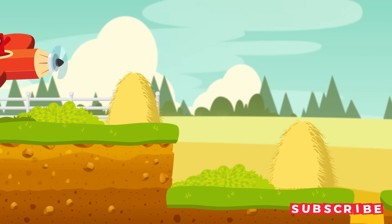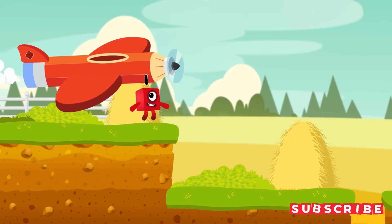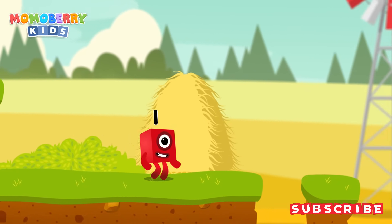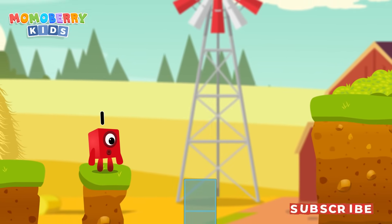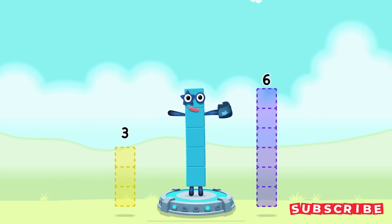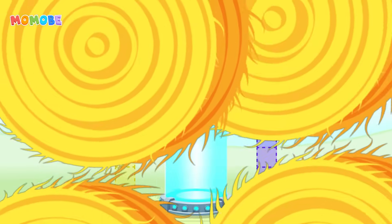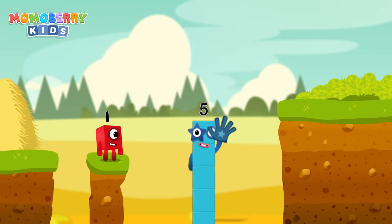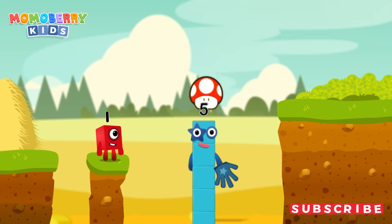It's time for some number magic fun! Can you solve the puzzle and help the number blocks reach the treasure? Take eight number blocks away from seven to leave five. Two! That's right — Seven minus two equals five. High five! Yes, you got it!